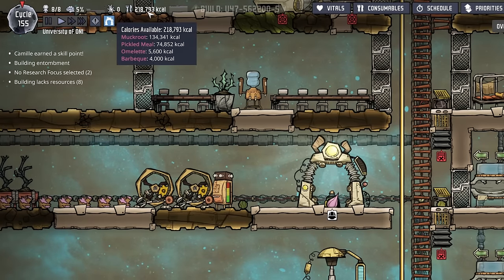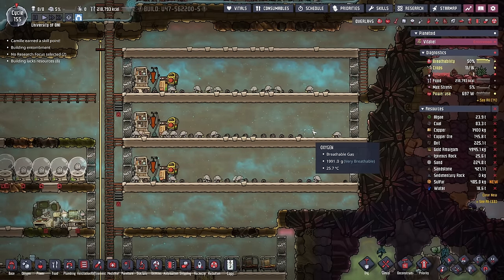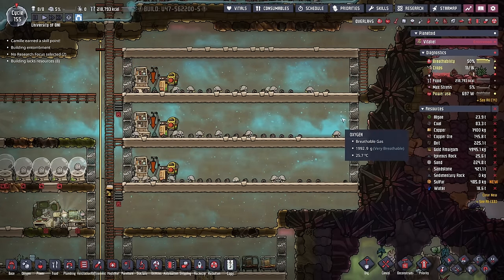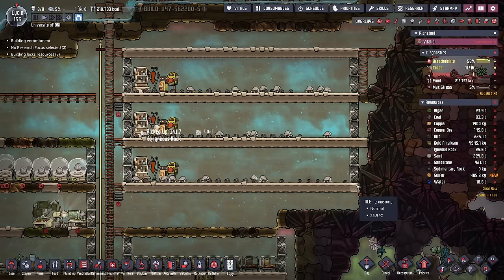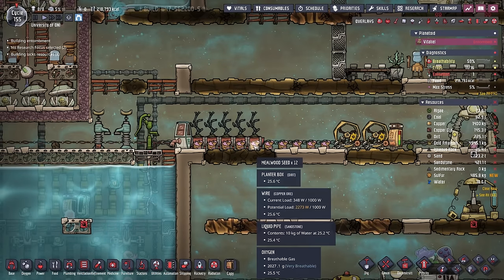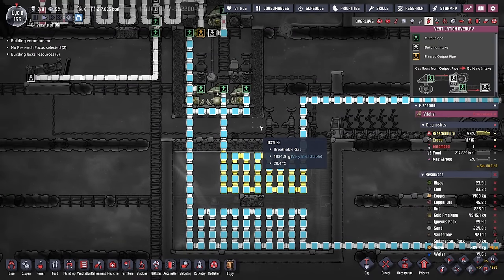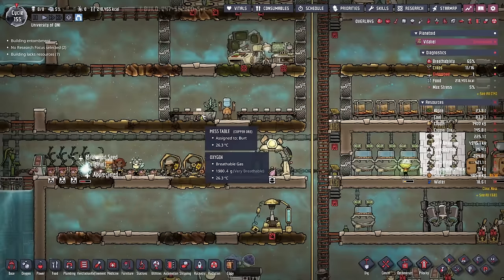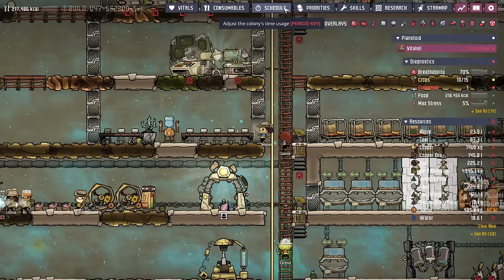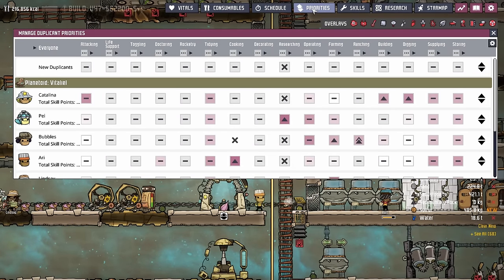Before we did that, I made sure we had plenty of food on hand and that we're producing enough food, which we are. As a quick reminder from our omelet map, we're able to support about 9 duplicants on omelets once these ranches are full. So in that aim I think we can finally get rid of all of our meal wood. We also know that we're producing enough oxygen for 15 duplicants, so we're doing okay on the oxygen front. We made sure they have a cot and an available mess table, and then all we have to do is make sure the schedules are good, their priorities are set, and we're good to go.